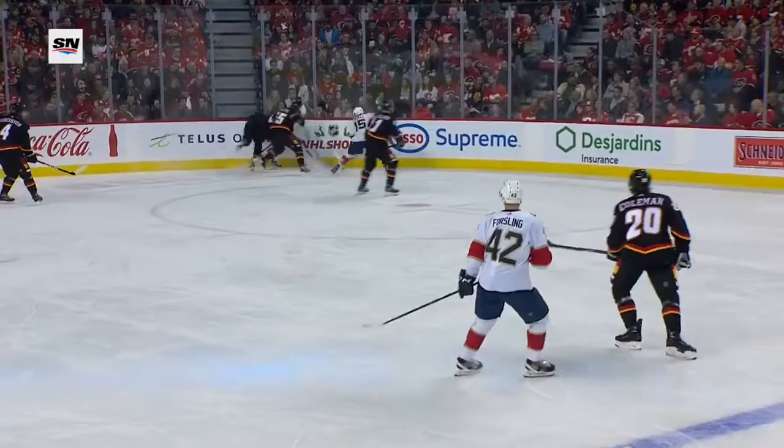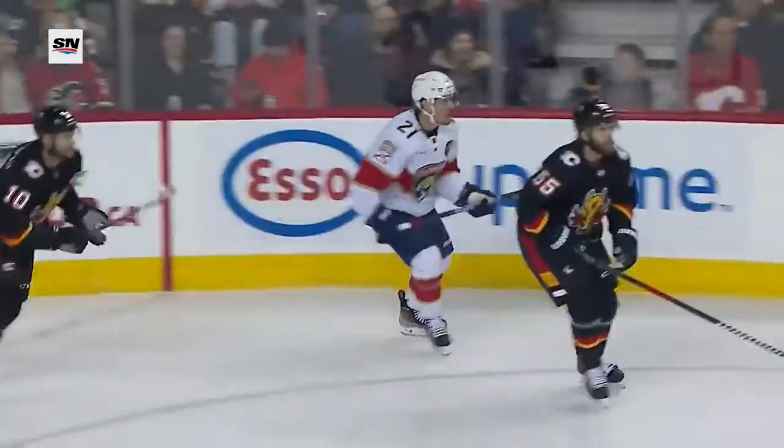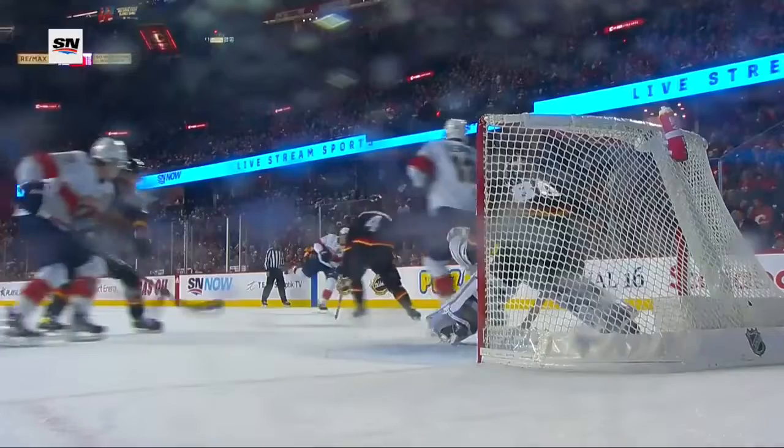A really nice heads-up play by Forsling — watch this — he's going to get the puck, head up, and he spots Cousins going right to the front of the net. Look at Cousins, look at the target he presents for Forsling. That was an excellent job. Noah Hannafin appeared as though he had his stick right in front.